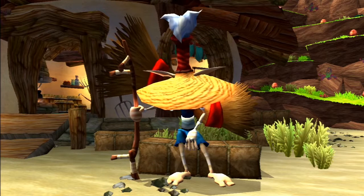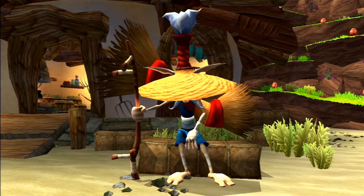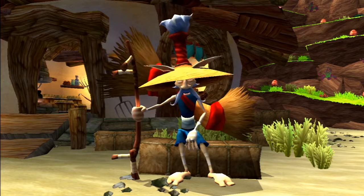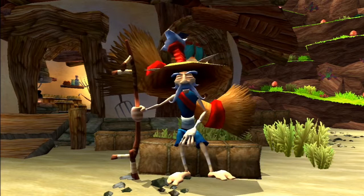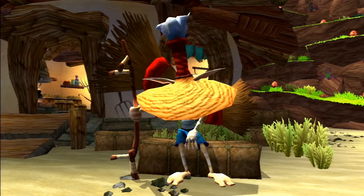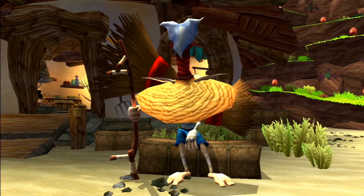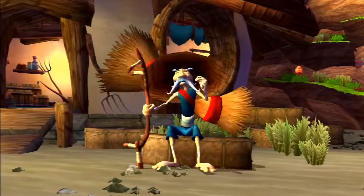In The Precursor Legacy, while he is sleeping out the front of his hut, you can hear him talking in his sleep about his yakow Bessie and bringing in his crops before the dune bugs get them. After talking to him, he will ask you to corral his yakows in return for a power cell before returning to sleep.